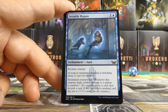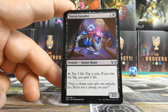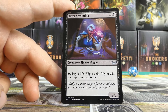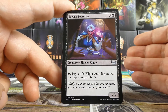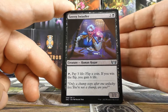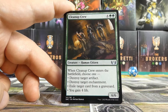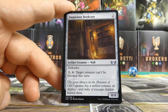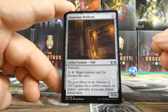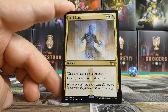Obviously going all-in on one creature isn't the best strategy since a single removal spell kills it, but still pretty cool. Tavern Swindler — I don't love this card as much as some people do. It is just a two-mana two-two bear in limited, and I don't love it here. Our first uncommon is Cleanup Crew — definitely not getting in, even with splashing. Suspicious Bookcase — I don't love this one either, so it probably doesn't get in.